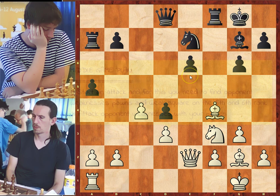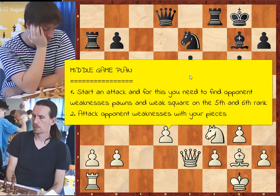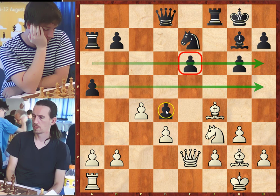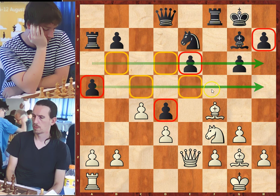We enter the middle game. In this stage, the plan is different — white needs to start an attack, and for this he needs to find some targets, some weaknesses. Weaknesses are pawns and squares on the 5th and 6th rank that cannot be defended by a pawn. In this position, black has weak pawns on e6, d4, a5, and h7, and weak squares on b6, c5, d6, e5, f6, g5, and h6.